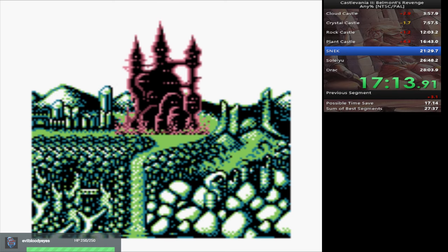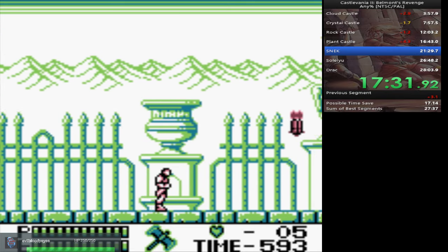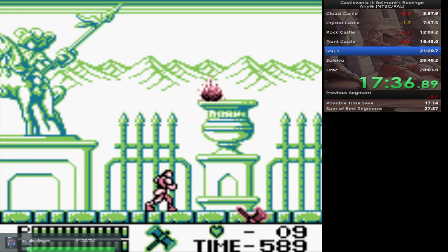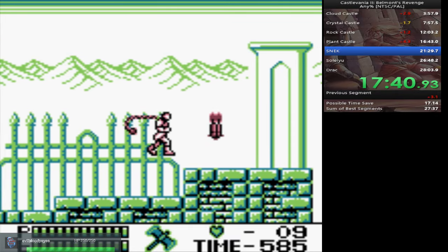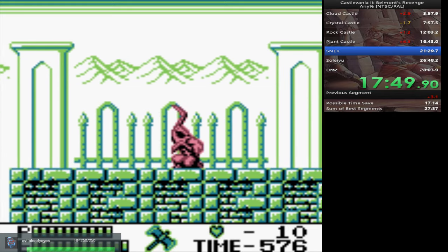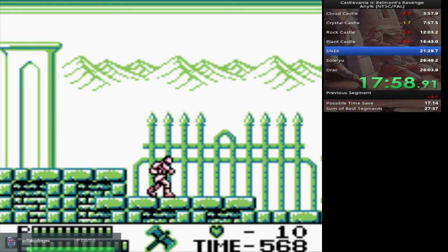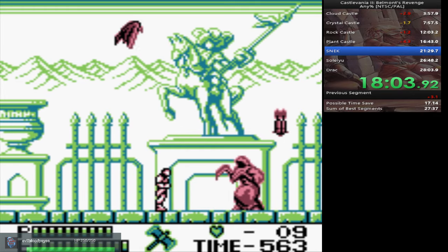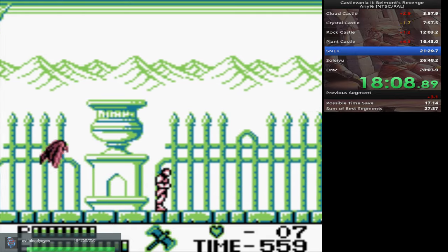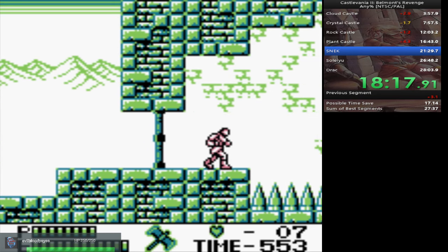12 seconds to save on Snake. Don't forget to pick up big hearts because everybody likes them. It still feels like a slow boost. I lost two axes by trying to kill that bird — birds are jerks.